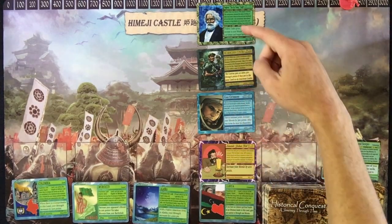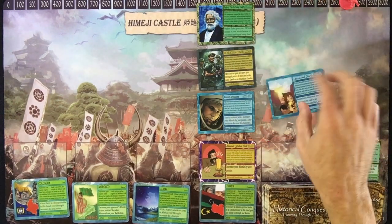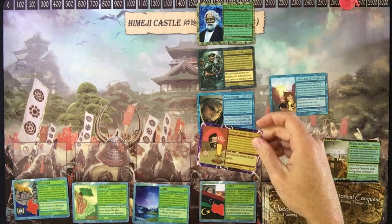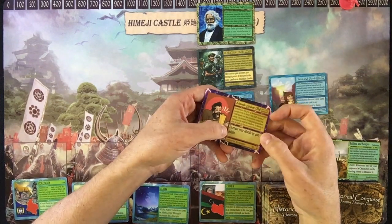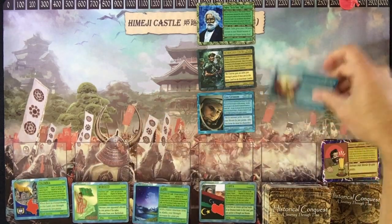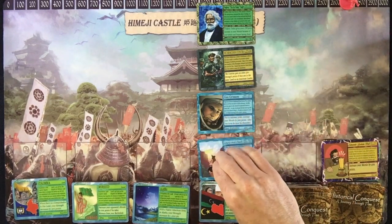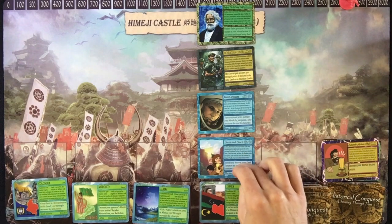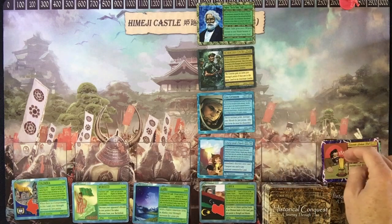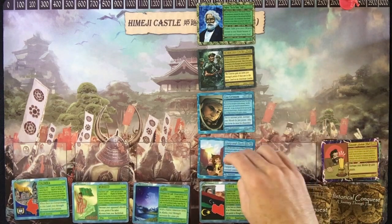Say I had four people in a land and wanted to take someone else from my opponent, but my land is full. That means I can discard one of my other characters — say a guy who gave me morale but has low strength and isn't needed anymore. He goes to discard, and I take that card from my opponent to use in my land with their abilities. But if I had four cards and didn't want to get rid of any, I couldn't place the new card there — you have to follow the rules.